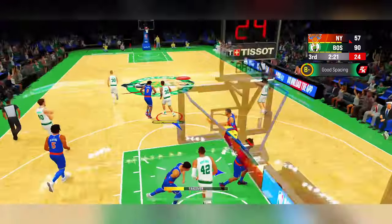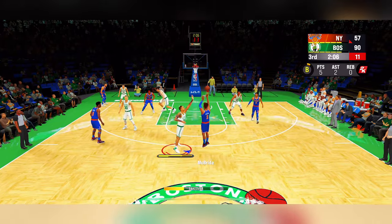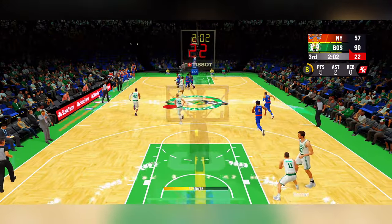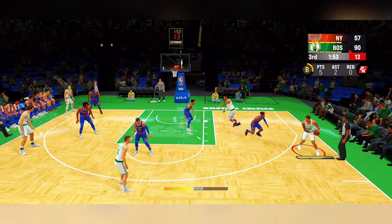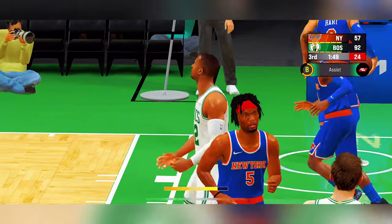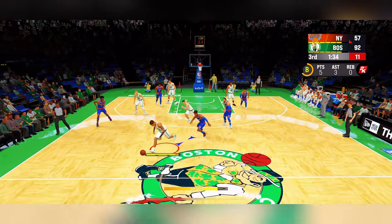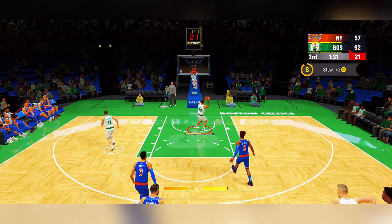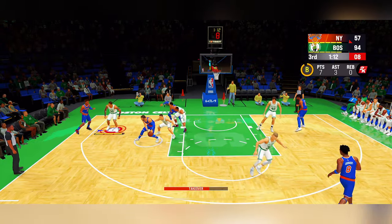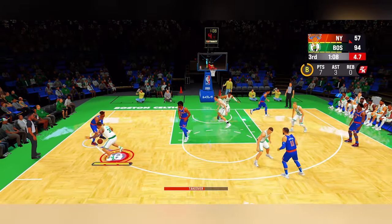Moving past halftime into the third quarter — I gave my assist to Al Horford, good stuff. I now have five points and two assists. Look at that defense, I have to get on my man. Another assist right there to Al Horford — it's the Al Horford and Rocko Hendrix show. We got vision, we're slowly building chemistry. And you thought I couldn't dunk with this build? I put those dunk packages on my player.